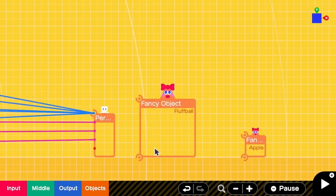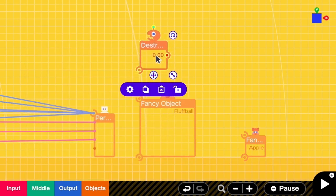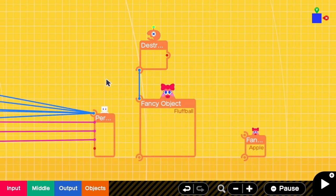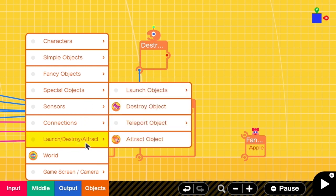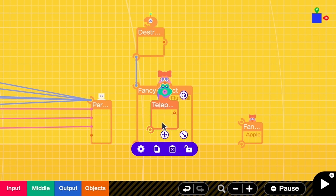The next question is: when should we drop an item? We should drop an item when the fluff ball is destroyed. So here we need a destroyed sensor to detect that, and I'm going to connect this to the fluff ball. Go to the settings and remove visible. This destroyed sensor will send a constant output of one when the fluff ball is destroyed. When the fluff ball is destroyed, we have to teleport an apple to the middle of the fluff ball. Here we need to add a teleport exit — this is the location that the apple will appear.